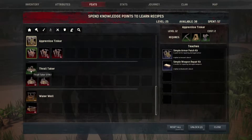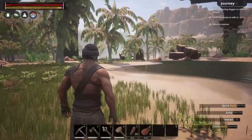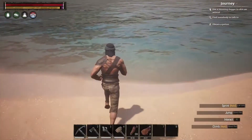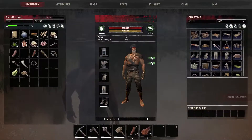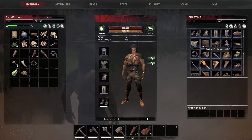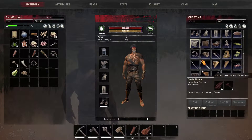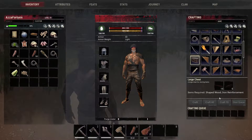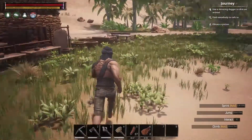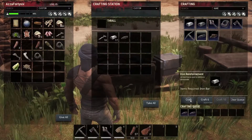Simple armor patch kit, we don't want that at the moment. We'll eventually get the wheel of pain and the water well — if we move bases and go somewhere without water we might get that, but for now we don't need it. Let's have a look at what we can craft now. We've got lots of new stuff. For a large chest we need shaped wood and five iron reinforcements. Let's see if we can afford that — we can craft eight, let's craft four more.